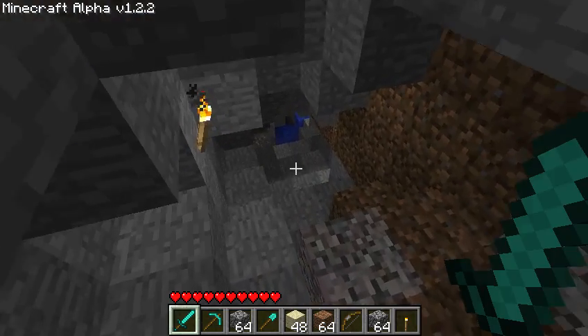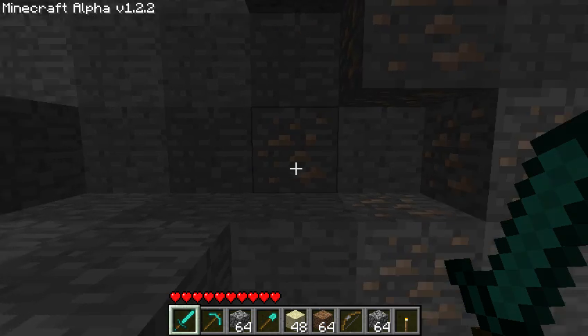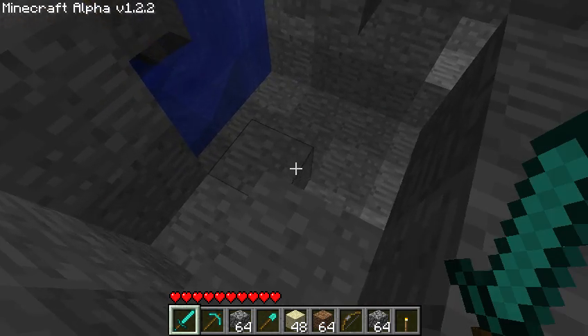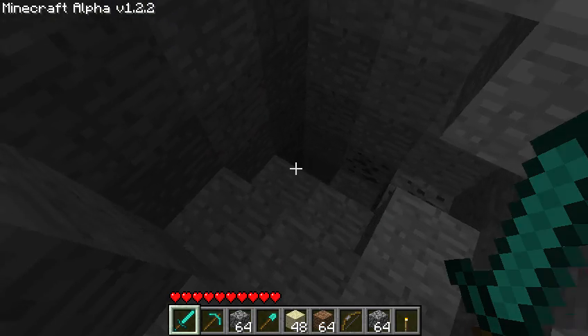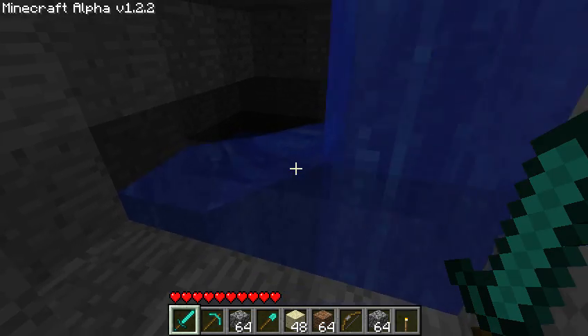Then we walk down here to another end of my fancy floor, and we go down this giant area to the place where I've been mining. Those are somewhat intentionally left, just in case I need them. Mines go down. I haven't done that way — I've been mainly going over there.